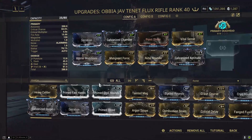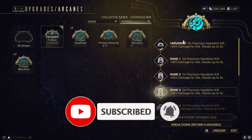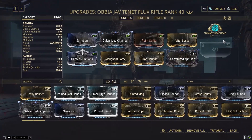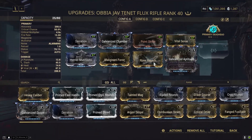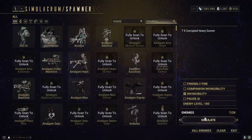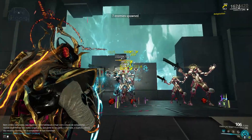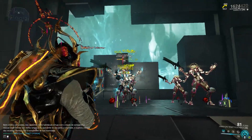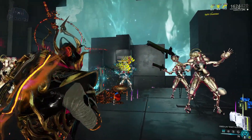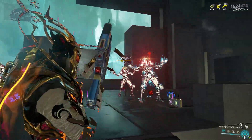This is the first build. It's a galvanized build. I don't have a better arcane than this to use and it's gonna be quite hard to trigger it, but I'll talk about that in a moment. At first it's not gonna look like much. This is your standard Viral Heat and Hunter Munitions build, but once those galvanized mods get going, oh my god.